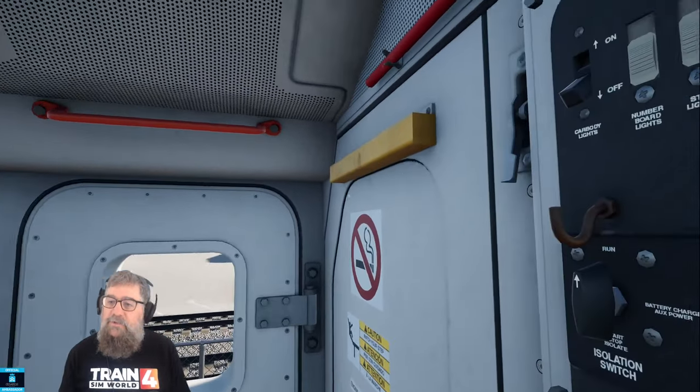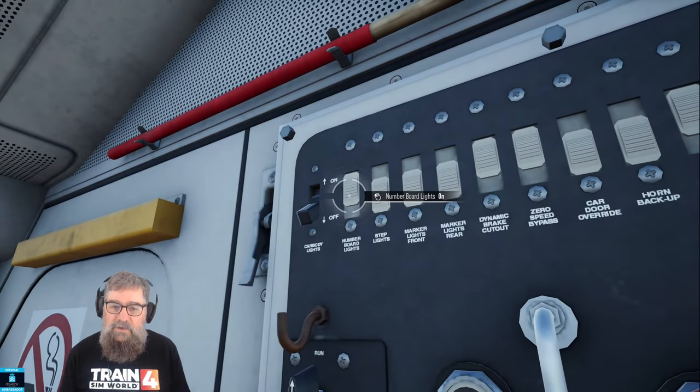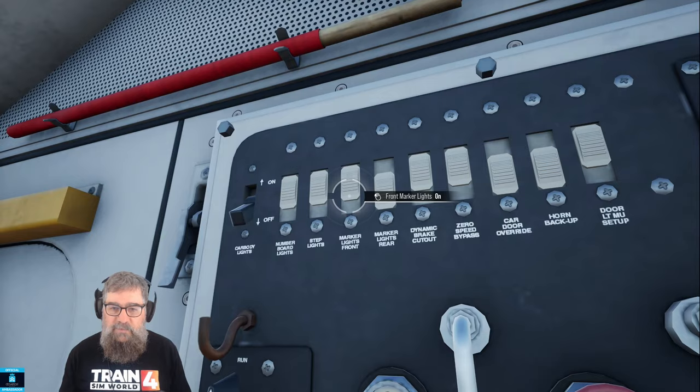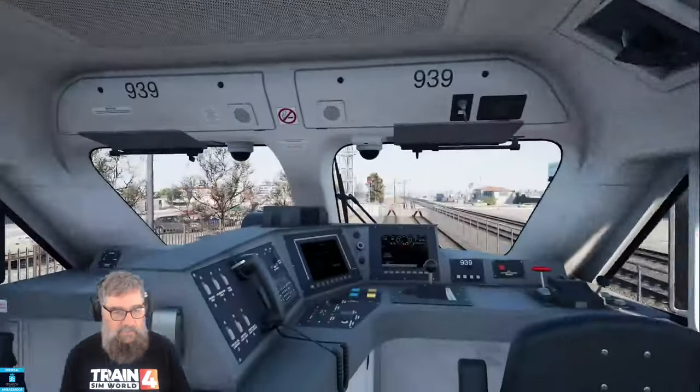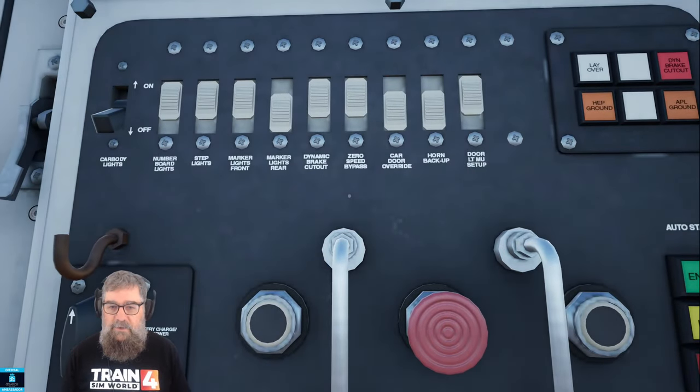Now there's a couple of things that you might want to do in this car — I always like to do them because it's more correct. Turn on the number board lights, the step lights, and the marker lights on the front. Don't be confused because we're talking about the front of the locomotive, which is there, not the front of the train — so don't put your rear lights on.